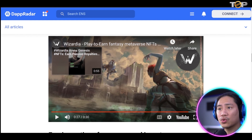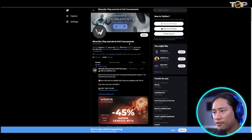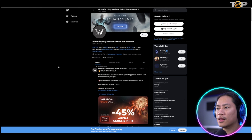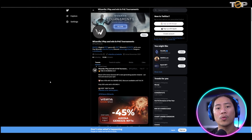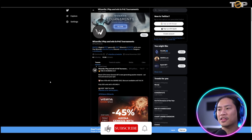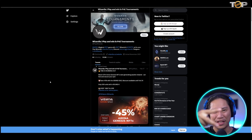Let me check out their social media platforms. On Twitter, Wizardia already has 117,600 followers — go ahead and follow them so you're always updated when they announce anything. If you're not subscribed to the channel yet, consider subscribing and clicking the bell to be notified when new videos go up — anything and everything crypto and play-to-earn. That's it for now, see you in the next one — peace!